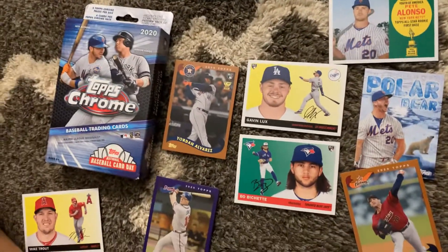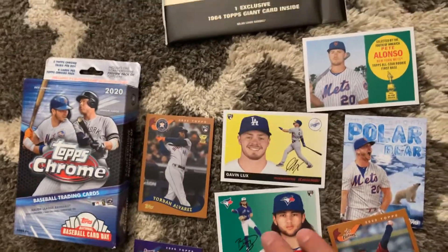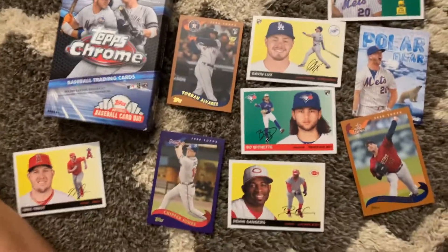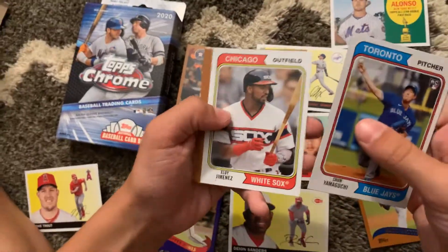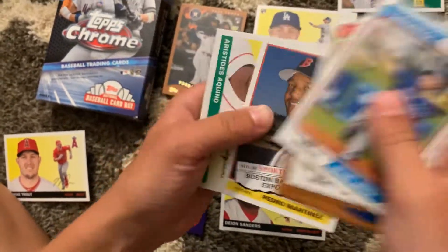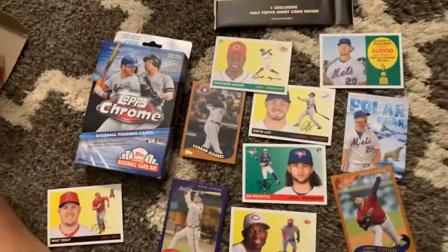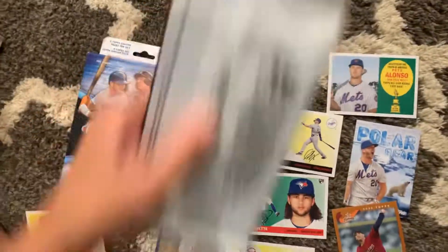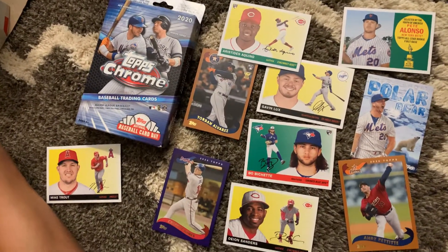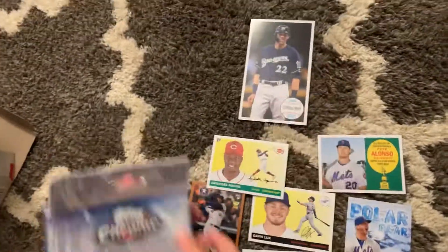Last pack. We've got Sean Yamaguchi, Aloy Jimenez, Carlos Santana, Chris Sale, Robo Garcia, Pedro Martinez, Steve Zucchino - that's a good one - and Tom Glavin. Now let's see who we get as our Oversized Card. We've got Christian Yelich - big card, it's a good one.